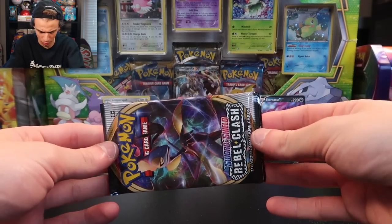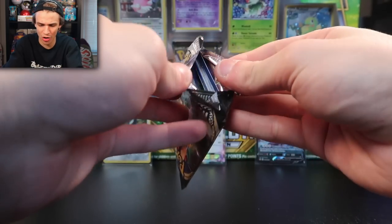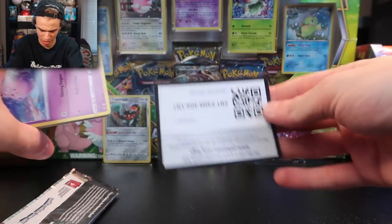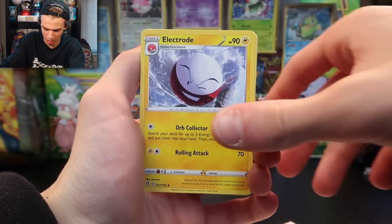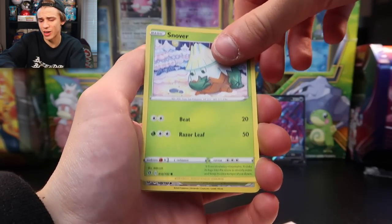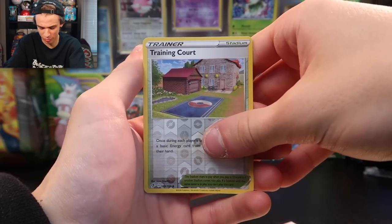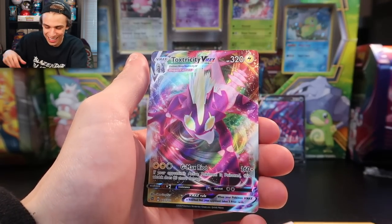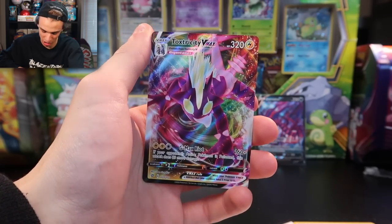Let's give Rebel Clash a go. This one happens to feel particularly heavy — I'm very curious to break it down and see if there's gonna be something really spicy in here. Here's the code card. One, two, three and let's begin with Skyla, Electrode, Xatu, Clefairy, Voltorb, Growlithe, Dreepy, Snover. I know Rebel Clash doesn't have the most fire cards to hunt after, which is why people aren't really talking about it as much, but I'm gonna try and give it some luck. Come on now — Toxtricity VMAX! Let's go!